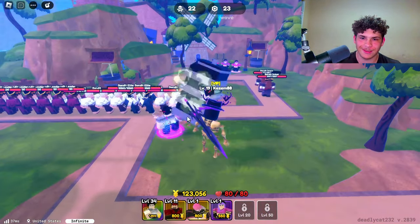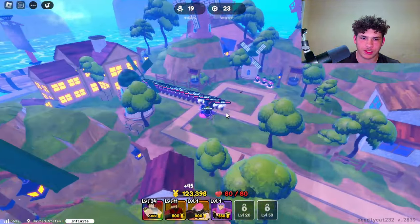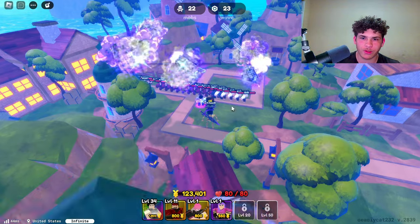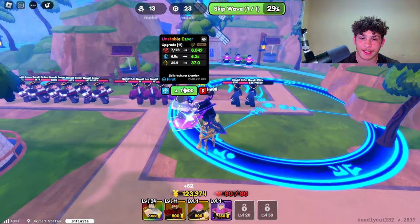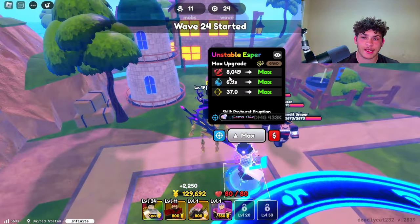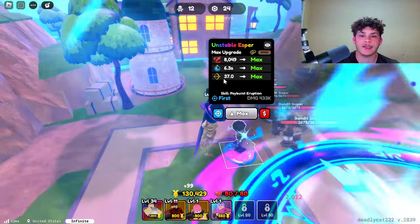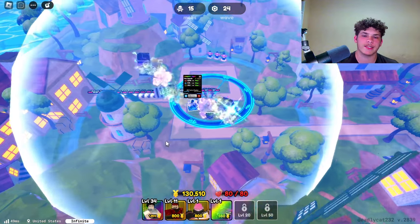I did not know he does this — he's throwing like buildings now, which do more damage and look way cooler. He picks up like four building blocks. I think this is his last upgrade — yes. So here he is at max evolved Esper: he does 8049 damage, cooldown is 6.3 seconds, and his range is 37, basically covering the entire map.